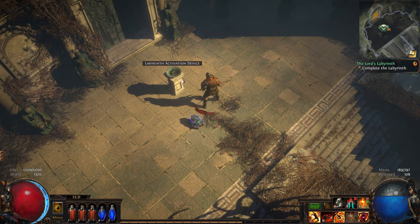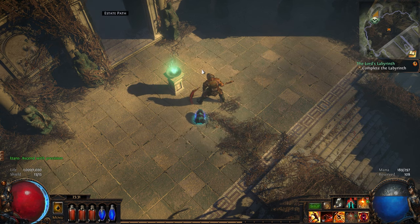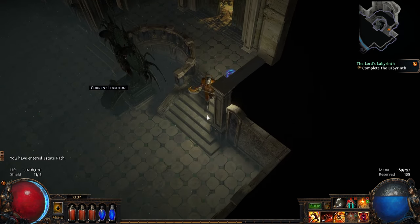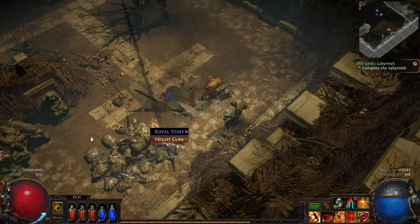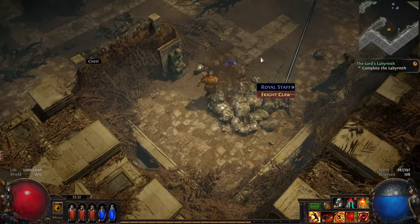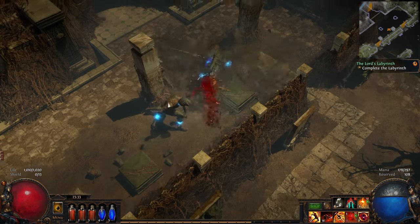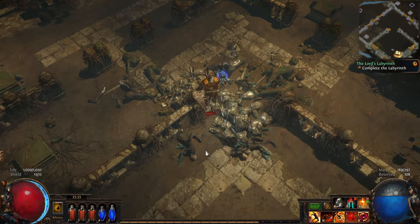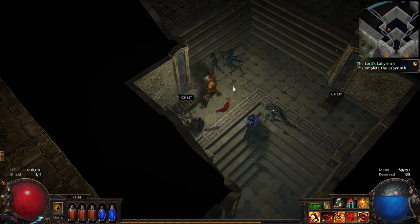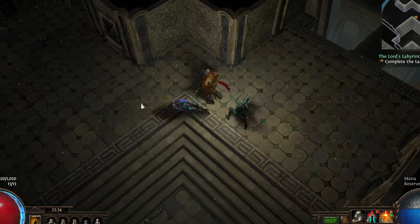Okay, labyrinth activation device. So there are going to be multiple labyrinths once I hit higher levels. We've got one choice here, so that makes it easy. If I'm not mistaken, this is actually how I get access to ascendancy — I'll be able to choose a new path and unlock a new skill tree with more passives. You'll also notice I got a different loot filter; thank you guys for all the recommendations in the comments. The other one I had was not filtering hardly anything. We seem to be one- or two-shotting everything — I think we're over-leveling this area. I've seen people talk about Juggernaut a lot, so I might look into that one. Chieftain is in there too.